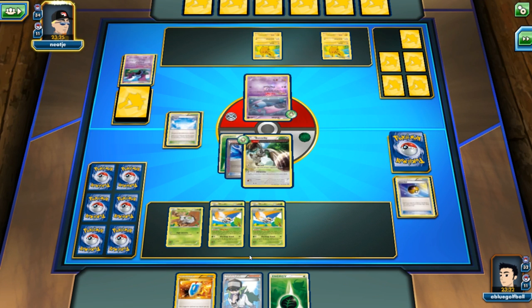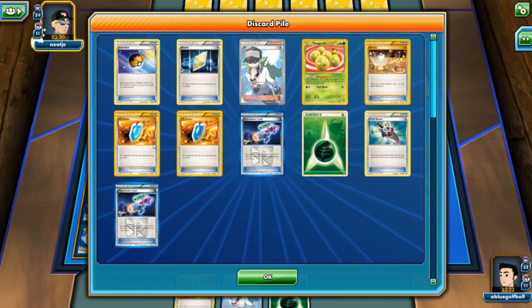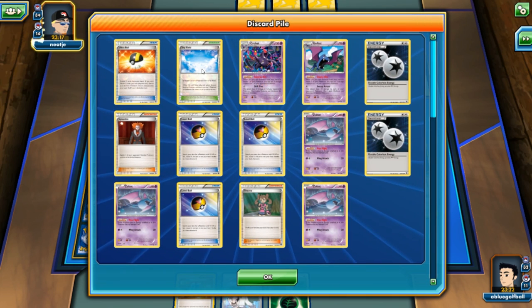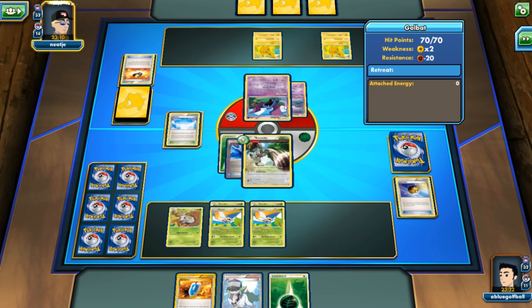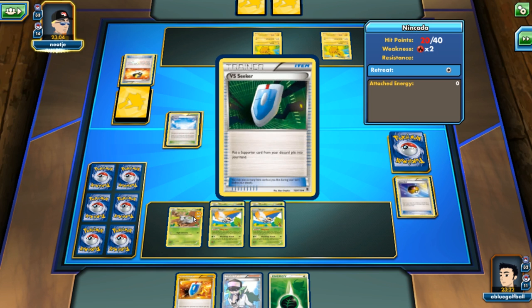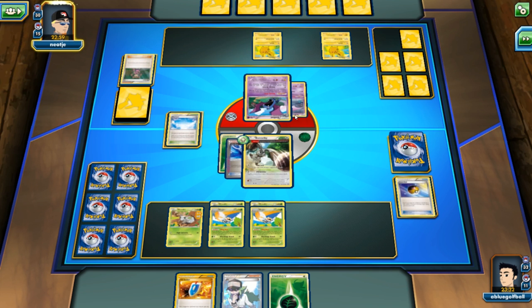In the next turn, we can probably go for an N. We've got two VS Seekers in our hand. My opponent plays an Ultra Ball, discarding a Crobat and a Sky Field — going for a Golbat. It's a bummer we couldn't get rid of that Zubat. My opponent is targeting the Nincada. We see a VS Seeker — could see something like AZ. My opponent goes for a Shauna, drawing to five cards.